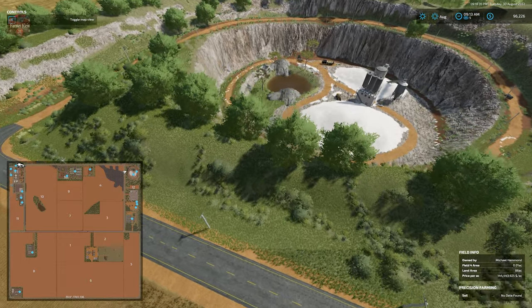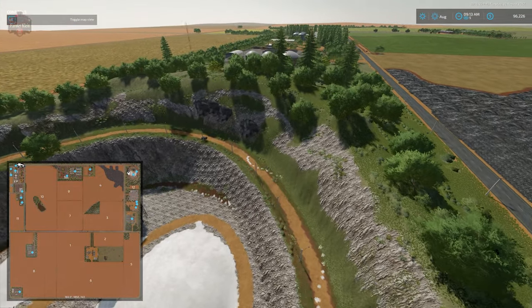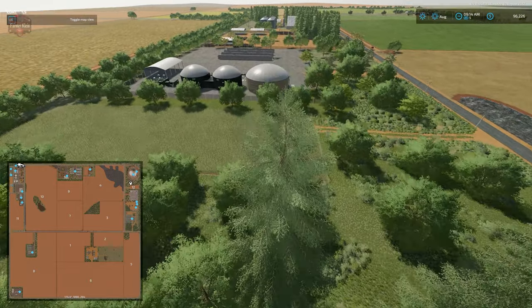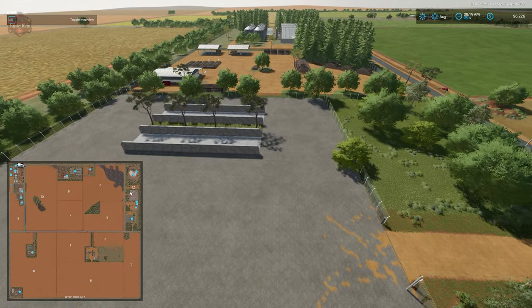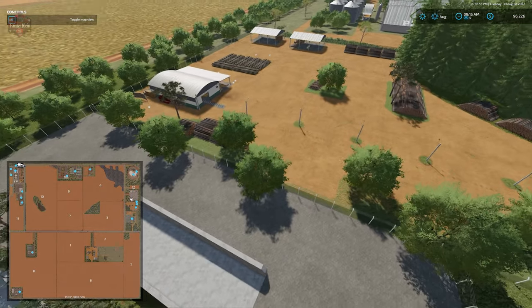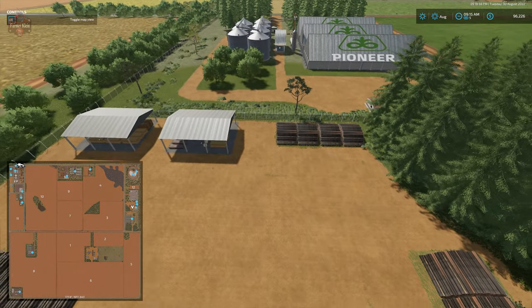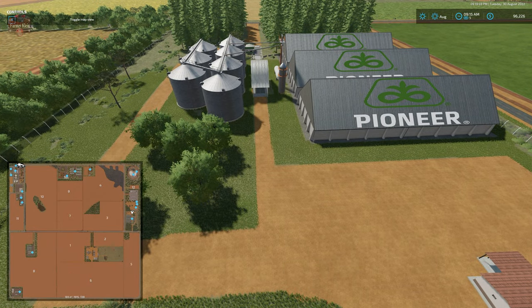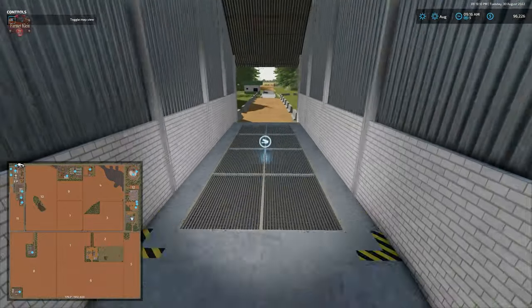Here we have our lime mine with the stone crusher. Across the eastern edge of the map we have our biogas plant. We have our sawmill slash pallet production point for planks. Remember we cannot sell planks — we'll have to either put down an everything sell point or a carpentry shop to produce something sellable. There's also a grain sell point located right here.